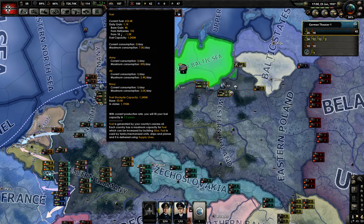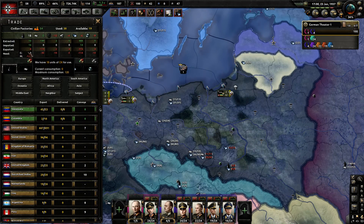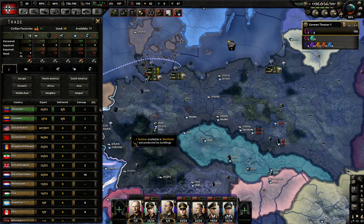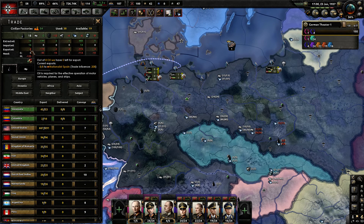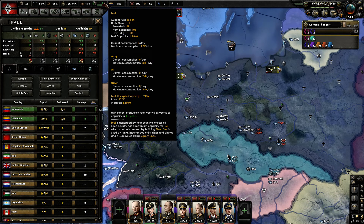You're going to see a few numbers here. Current fuel: 653k. I'm not sure if that's barrels. Daily gain: 1.1k. So you have an idea of how much you have and how much is coming in. It even breaks it down further — a base gain of 48, still not quite sure what that is, then a gain from refineries of 105, and 18 from raw resources. I'm getting 10 from my own territory and 16 from imports. Right now I'm exporting 8 because I'm on free trade.